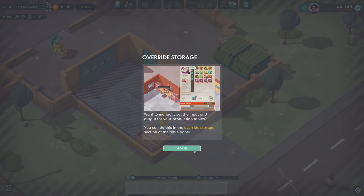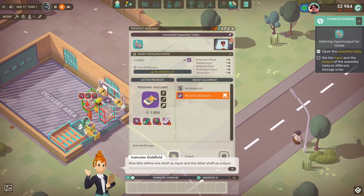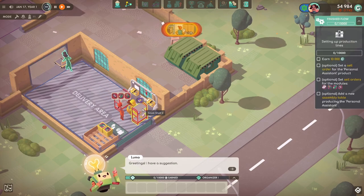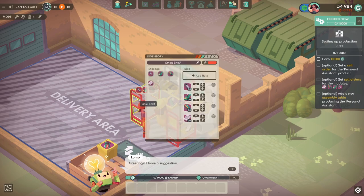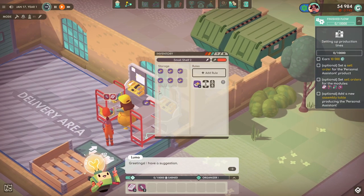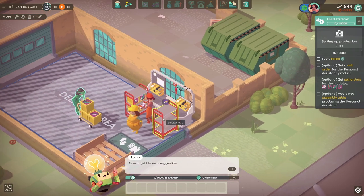Manually set inputs and outputs — this is really useful, and if you don't use this you need to start using it, especially on assembly tables. Because each product made on the assembly tables takes up one whole slot, you really want to give a whole shelf's worth of space to each product. Let's get them set up on there.